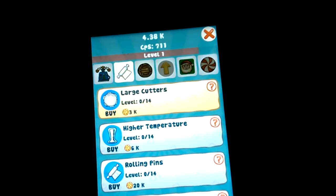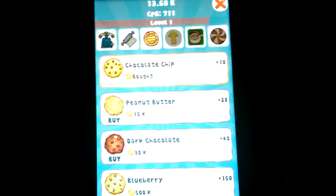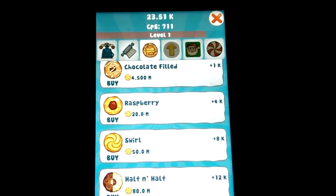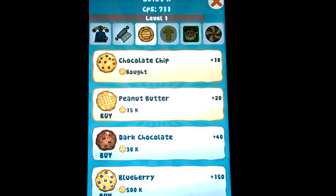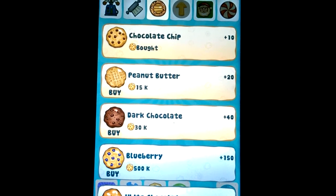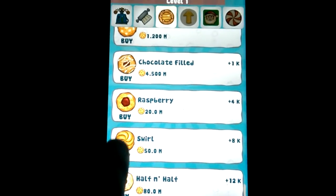Then you have upgrades, and each upgrade will basically double a certain structure — for example, doubling the cookies per second of all cookie cutters. Then there are different sorts of cookies. It's a hidden secret that if you buy peanut butter and dark chocolate cookies, you actually lose money, because dark chocolate is produced by the same part of the algorithm as peanut butter cookies. The last one in the first set is swirl.